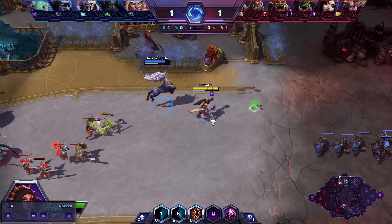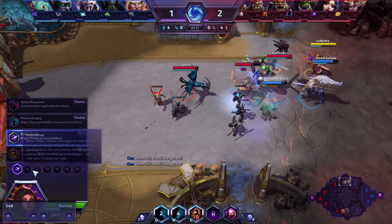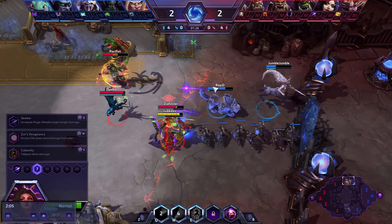Let's talk about the talent builds. I'm going to cover two archetypes — the two probably most common builds — and then talk about the other tiers and how you can switch things up and why. The big differences in builds come from either building into Magic Missiles, which is your Q. It has a three-second cooldown. They converge on the point of your cursor, travel relatively slowly, do a decent amount of damage, very short cooldown, very low mana cost.